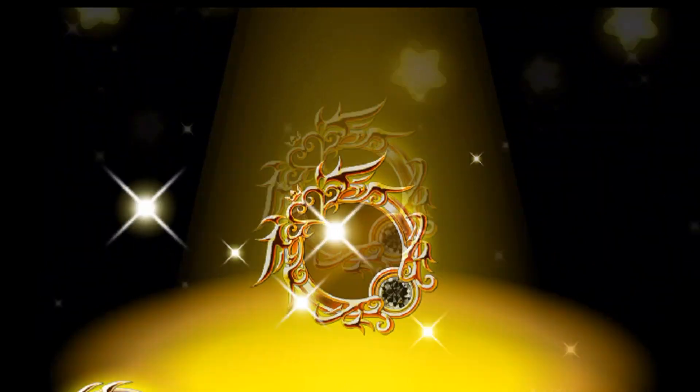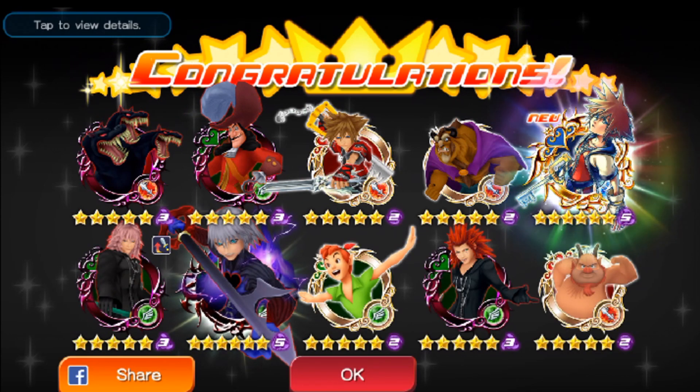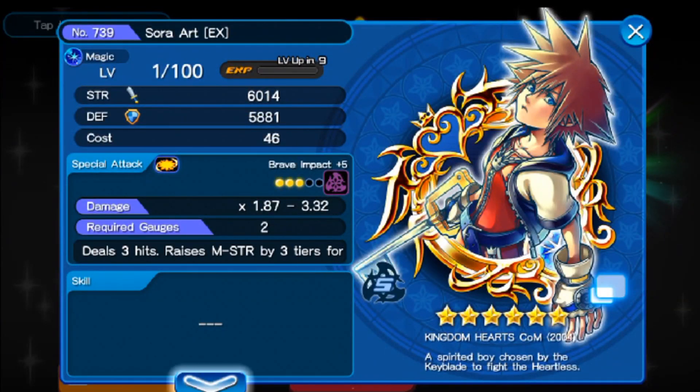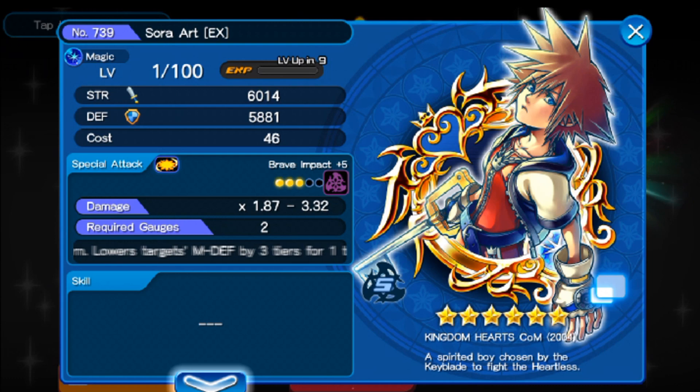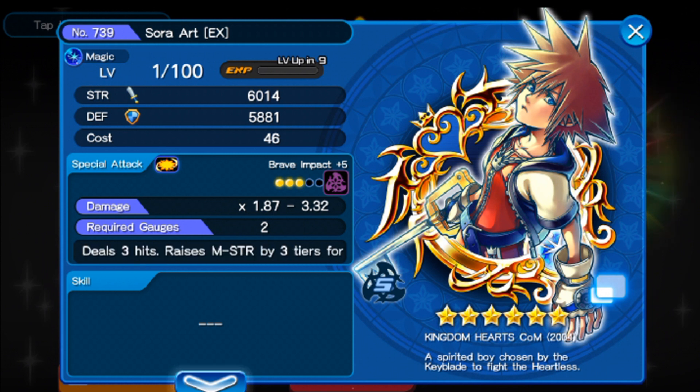Alright, here we go — this is our seventh draw. Come on, EX! I'll take an EX, I'll take another Wisdom Form Sora. What do we got here? No way! Oh my God! Oh my God! Sora REX! SORA REX! Yes! Yes! That's how we do it here! We got a Sora REX. I'm not supposed to be yelling, guys — I'm in a new place. But we did get a Sora REX.